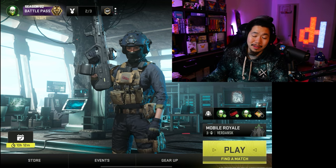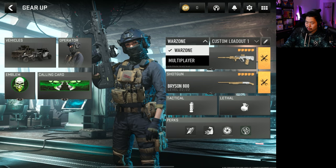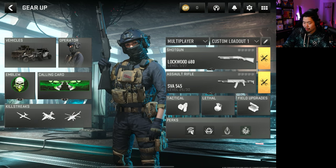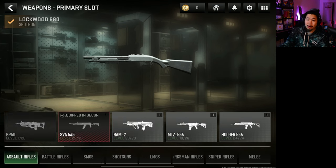First thing you need to do is hit the Gear Up button — that's where you'll be able to access your loadout. Once you're there you'll have multiple loadouts for either Warzone or for Multiplayer. In this situation I'm going to go to Multiplayer, then just click on whichever you want and that's where you can see all the guns.